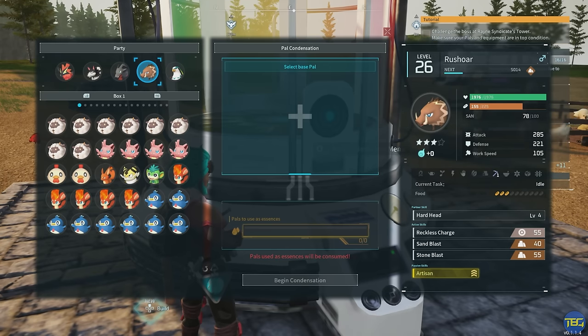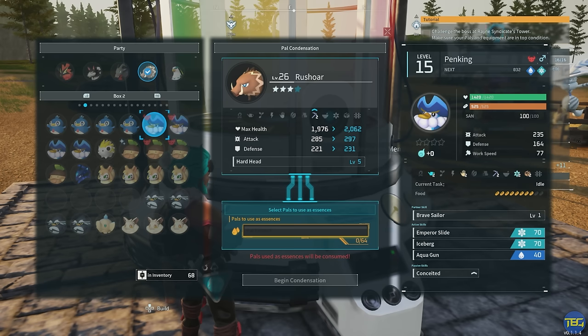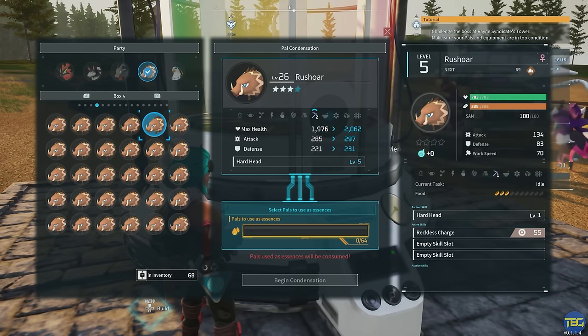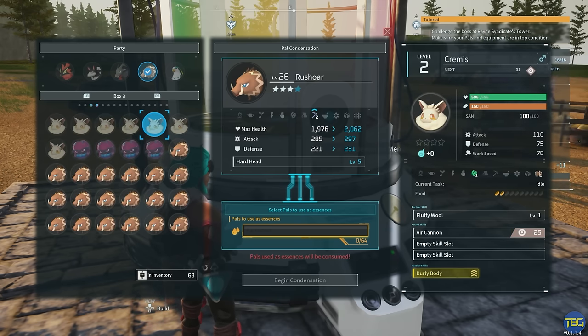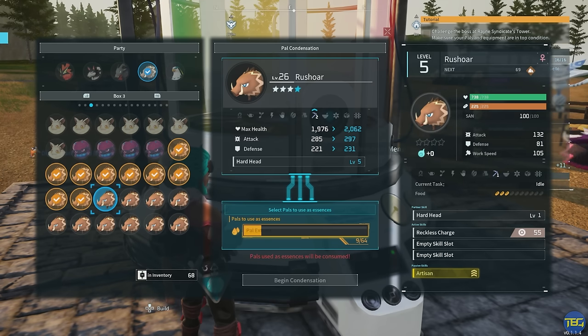It makes sense to do your breeding or passive skill selection first, then condense PALs. If you breed off a PAL you've condensed to tier four, they're not going to pass on any extra levels or bonuses to offspring, so you'll need to condense them again after breeding if you want them back at four stars. In the condenser menu, we're going to select this Rush Ore at three stars — we need 64 essences to level them up, and we've got 68 piggies ready in inventory, so we just have enough.